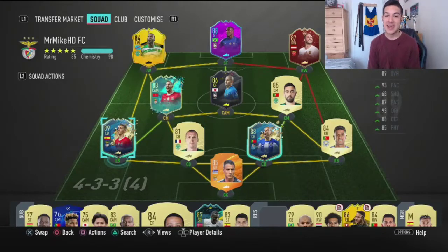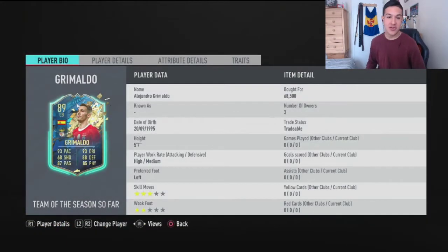Hey guys, it's your boy M21 here back again with another video. In this video we're going to be reviewing Team of the Season 89 Alejandro Grimaldo. I'm a Benfica fan so this is a special card for me — the Spanish left back from Benfica. It's a really nice looking card, cost me 68,000 coins, and fits perfectly into my team as well.